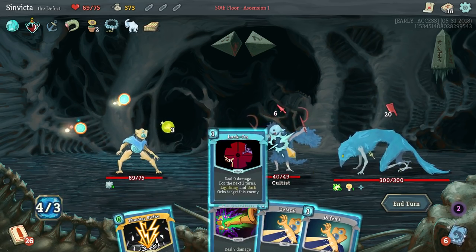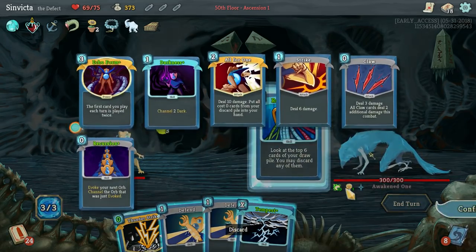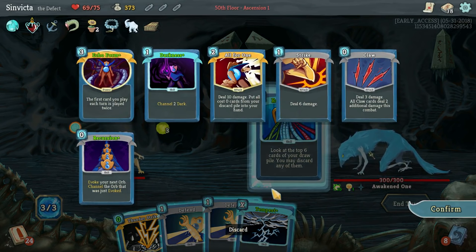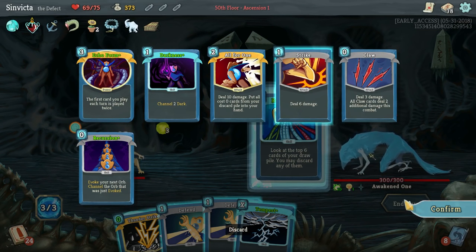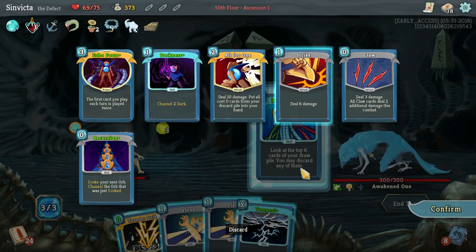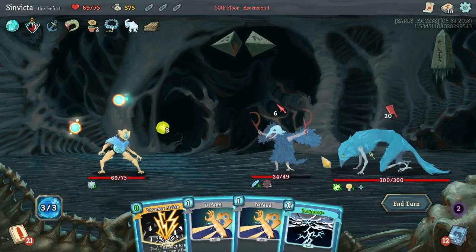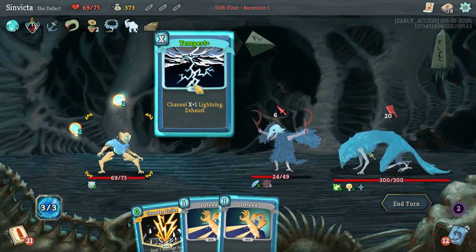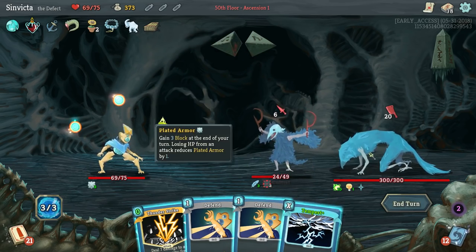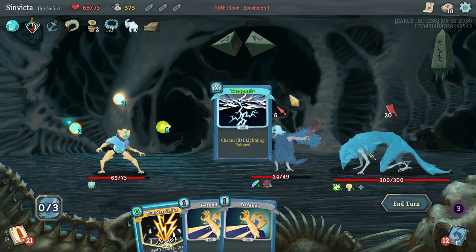We are not going to play either one of these so I'm going to put our free Thunder Strike back on top of the pile. Good start for us. Lock On, Compile Driver. Tempest is so big. Do not want Strike. Do we want Darkness? We need to get Echo Form out.